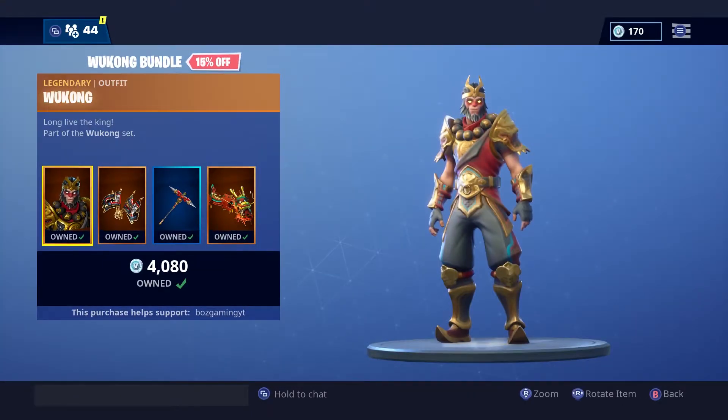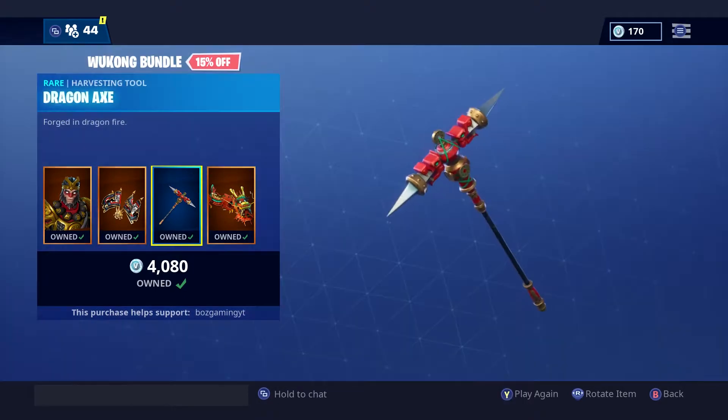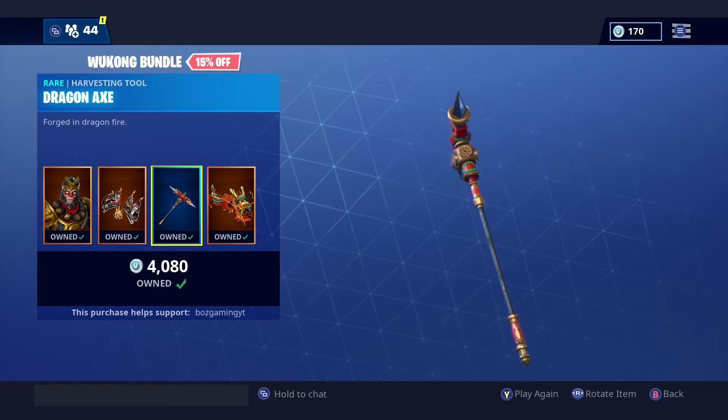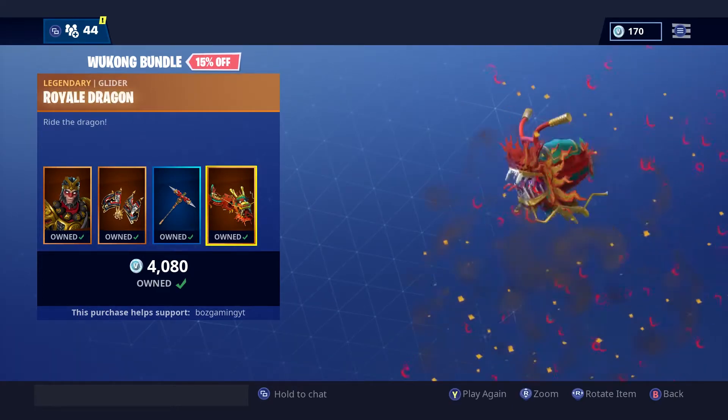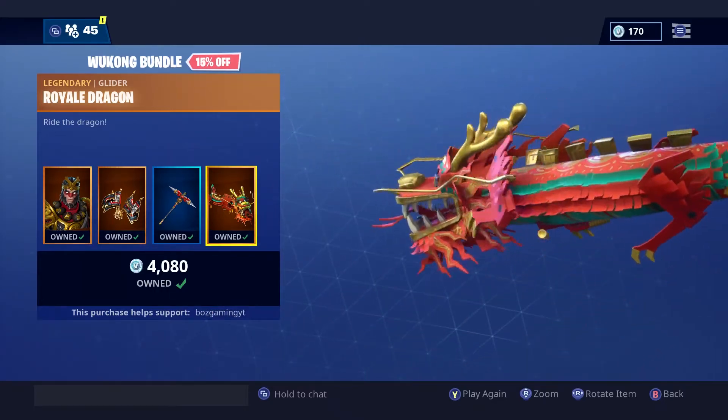Next up we have the Wukong, the Royal Flags back bling, the Dragon Axe pickaxe, and the first ever legendary glider, the Royale Dragon.